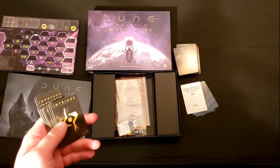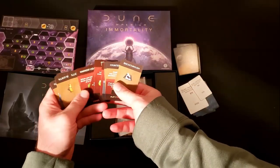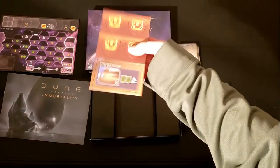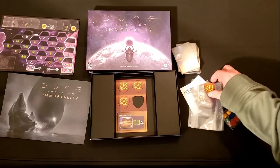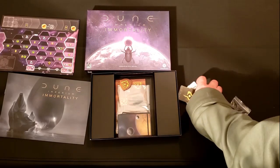We also get entry cards that tie into this new faction. Then we get a token to modify the board and these family atomic tokens, which allow you to wipe the market and get new cards available for you to buy.